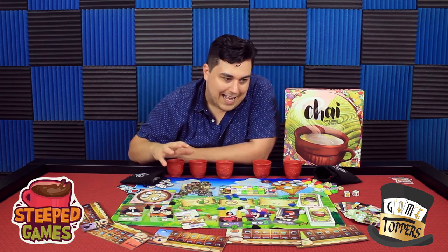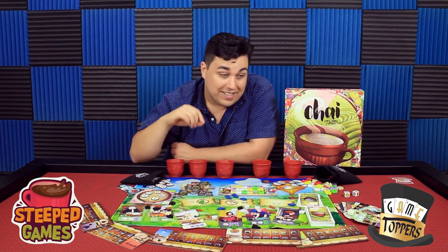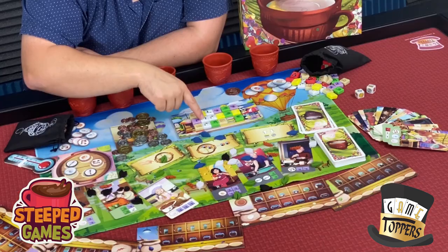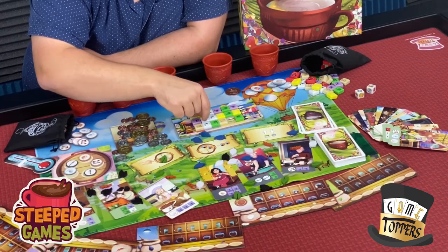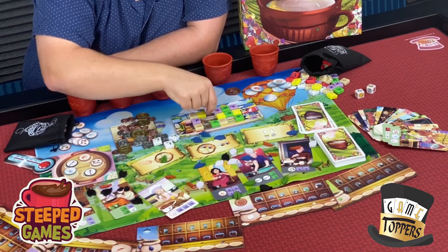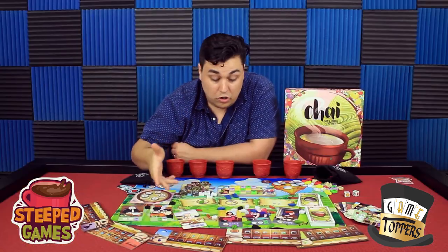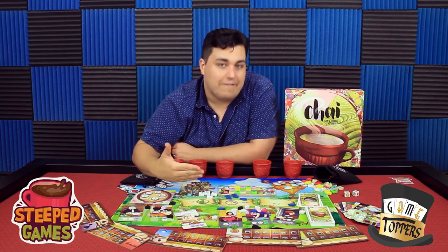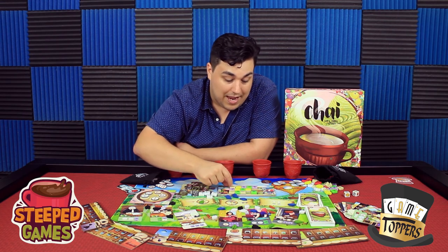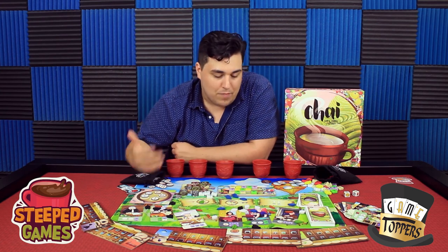The thing that makes this really special is it has a candy crush aspect to it. When you buy a color, you get to take all of the same color adjacent to the tile you bought. So right here, if I buy this white flower, I get this one but I also get all of the other white flowers that are adjacent to it, and then it slides down. So you can buy a lot of things for just a small amount of money — if you can grab from the one zone and pick up stuff from the two zone or even the three zone, that's a really good use of your money.